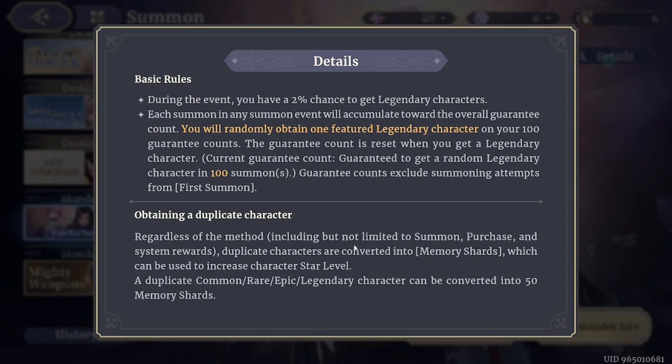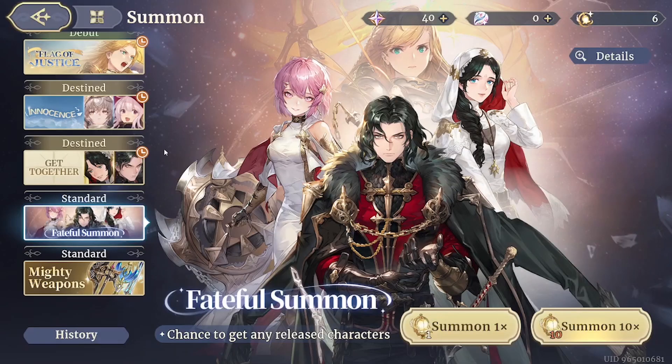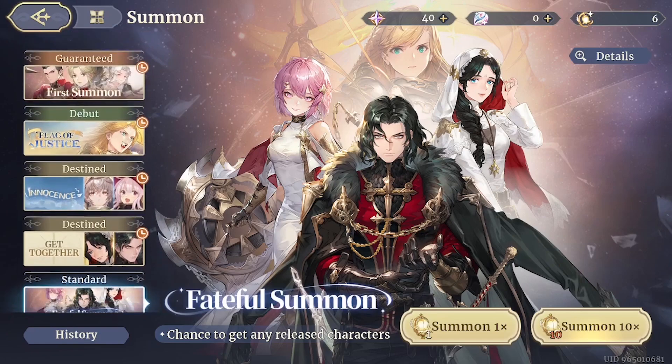After obtaining a duplicate character you'll simply be rewarded with memory shards that you can use to rank up your heroes. So there is no doubling down on your characters.